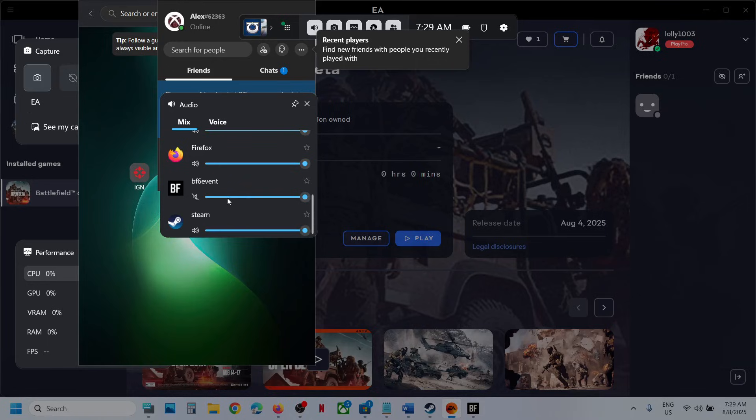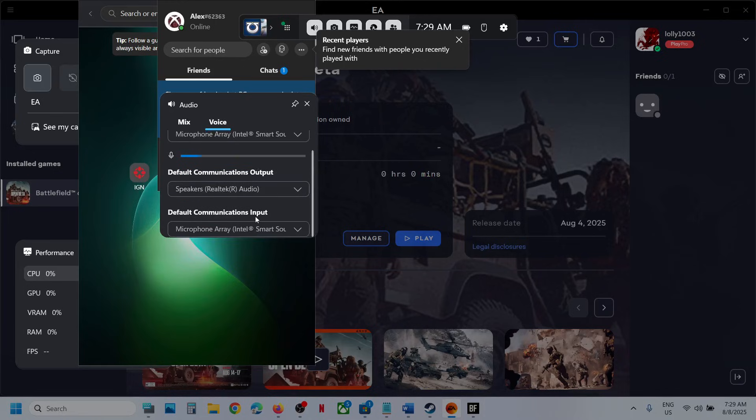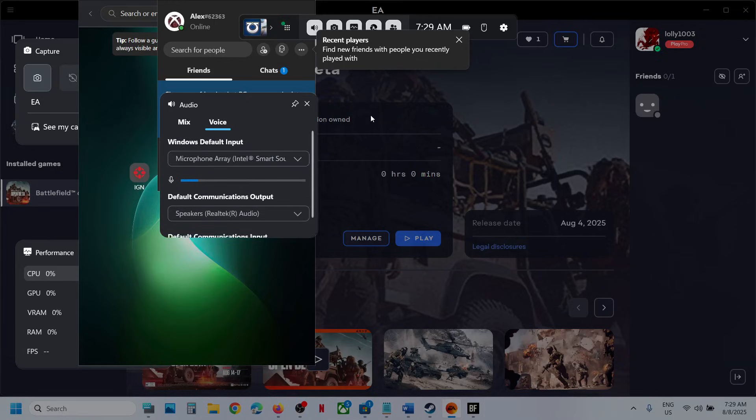If the game volume is on mute or set low, drag it up to 100 and make sure it is not on mute. You can also go to Voice and select the right speaker and microphone.